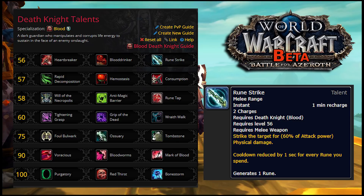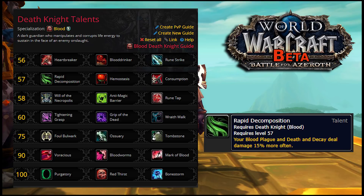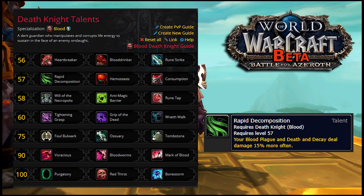Rune Strike has a new name and looks new, but it's really just Blood Tap from Legion reskinned to deal a little damage and moved into a new row. It looks like it will probably be the most reliable defensive option in the first tier, though probably not as good offensively as Blood Drinker over the course of a fight. Rapid Decomposition now increases Blood Plague damage along with Death and Decay, but it no longer generates Runic Power. Not good.